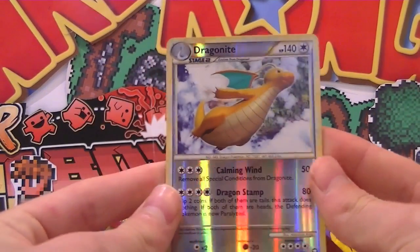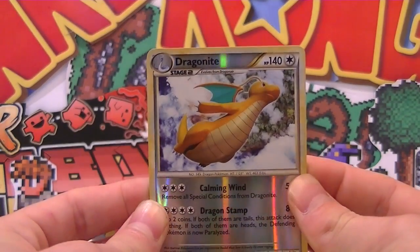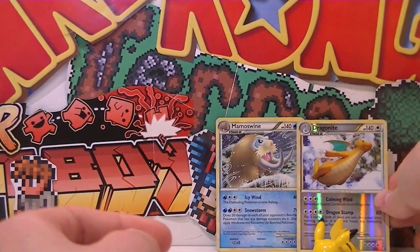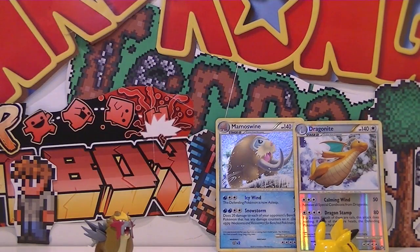That reverse Dragonite is so cool — I love that card, look at all that shine. We'll put him at the back with the Mamoswine. I'm quite happy with today's pulls — the Triumphant packs have treated me well. What do you guys think of that expansion? Leave it in the comment section below. Keep on gaming — see you then.